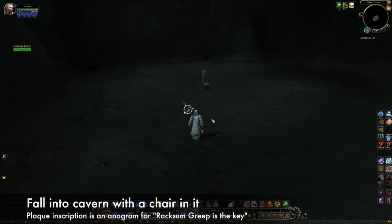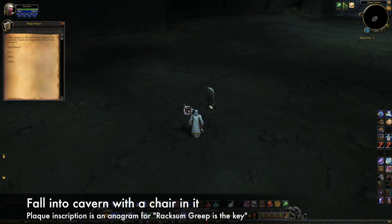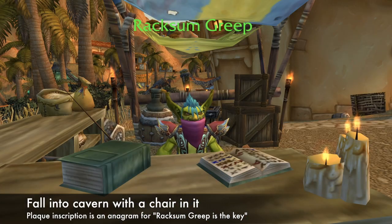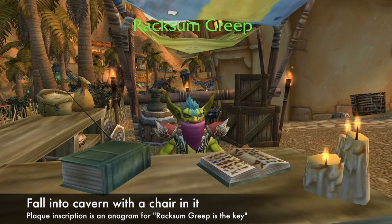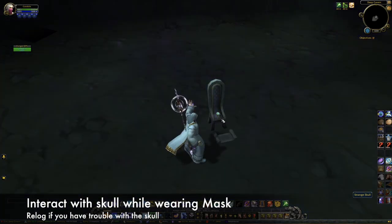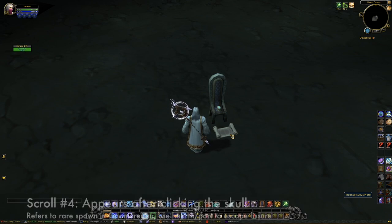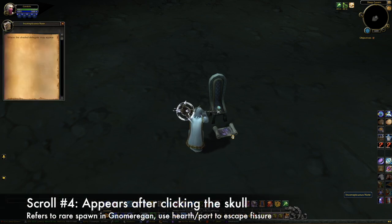You fall into a cavern where you'll find a chair with a plaque that reads, 'Supremacy Get Shirk Eek.' What seems like gibberish is actually an anagram for 'Raxum Greep is the key.' This is an NPC located in Ratchet that's wearing a Shadowweave Mask, hence giving you the clue that you need one. Interacting with the skull on the chair while having the mask equipped will make the new scroll appear. Relog if you have trouble clicking on the skull. The scroll reads, 'Where the Shaded Delegate may appear.' This scroll references a rare spawn in Gnomeregan called the Dark Iron Ambassador. Use your hearthstone or a portal to escape the fissure.